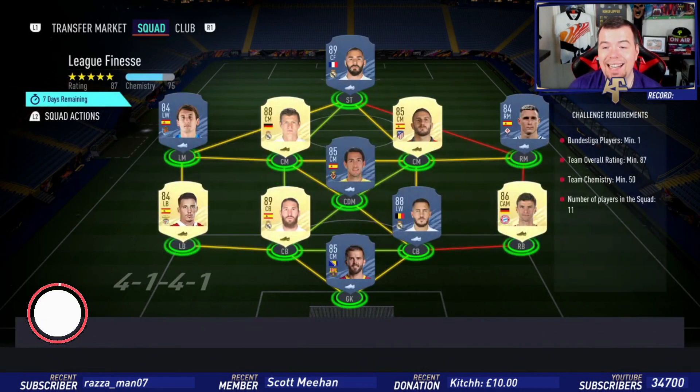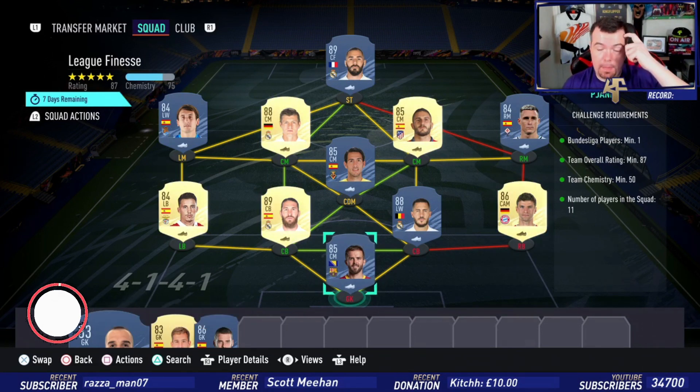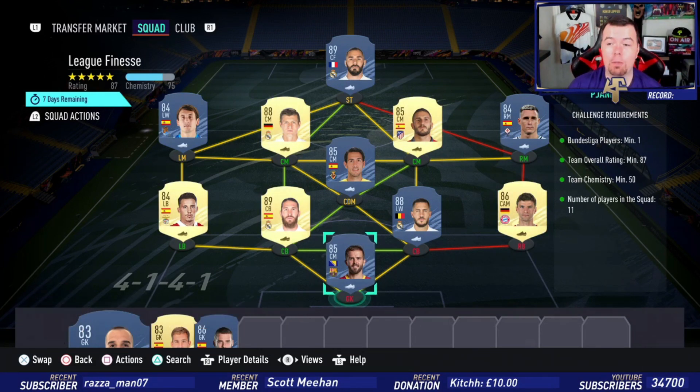We finish off with the League Finesse SBC. Requirements: you need one Bundesliga player. Müller is the cheapest 86-rated Bundesliga player at the moment — there are quite a few you can use. Team overall at 87 — smack bang at 87, can't lower anyone else. Team chemistry at 50, we are miles above that so you can play around with this really easily. 11 players in the squad. We've got two 89s, two 88s, an 86, three 85s and three 84s.